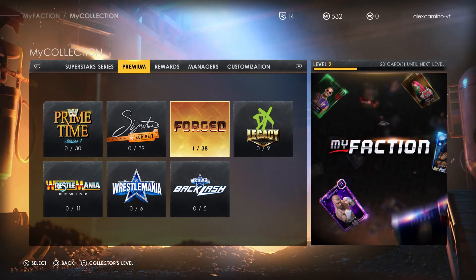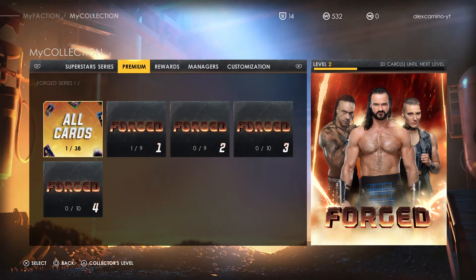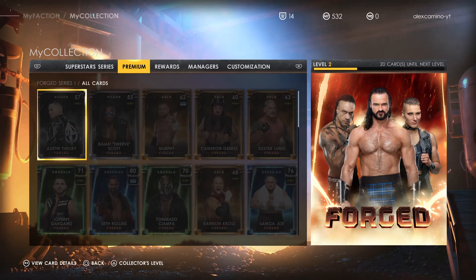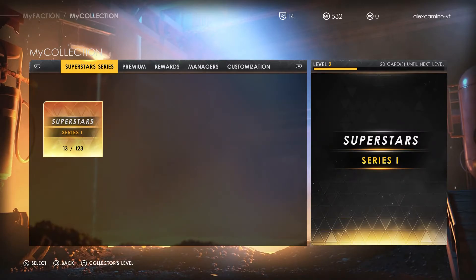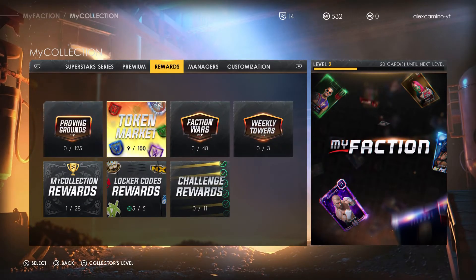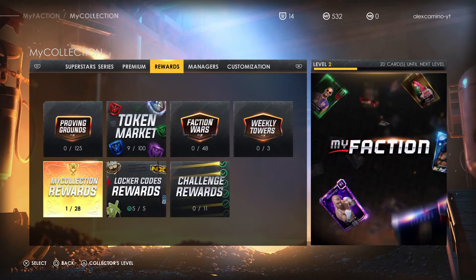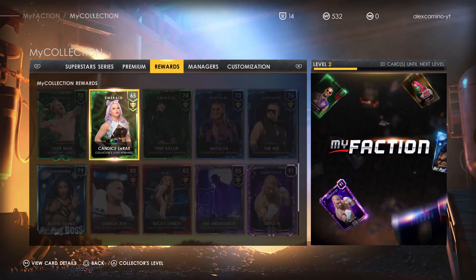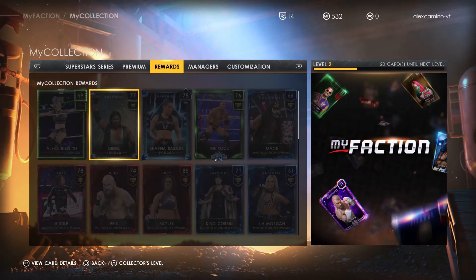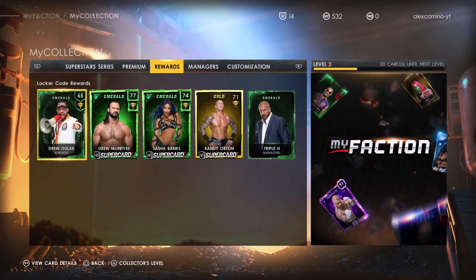We have only one here and that's in the Forge set — that would be our Forge Tamina card. And we have some from rewards. We have a Candice LeRae Emerald card there. These are Locker Codes cards — so we have Drew Gulak, McIntyre, Banks, Randy Orton, and Triple H.